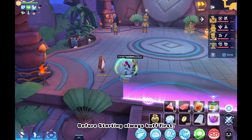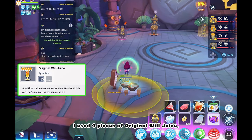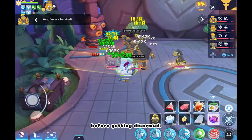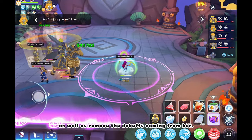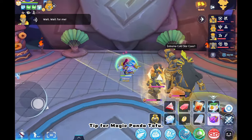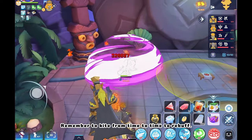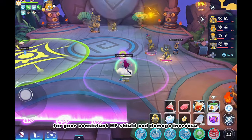Before starting, always buff first — Comet Fried Rice followed by Mountain Treasures. As for food, I used 4 pieces of Original Wool Juice and 2 pieces of Prontera Royal Salad for the anti-fatal. Start at Pokorani's side first so we could at least chunk her HP before getting disarmed, and also to burst Pokorani so that we could use potions and remove the debuffs coming from her. Use Magic Panda Tofu in the middle of the MVPs to maximize AOE damage, but be mindful not to spam the skill too much. Remember to kite from time to time to rebuff Comet Fried Rice and Mountain Treasures for consistent HP shield and damage increase.